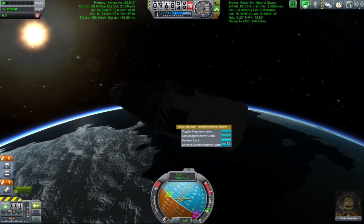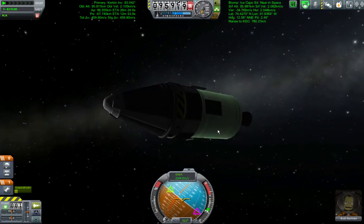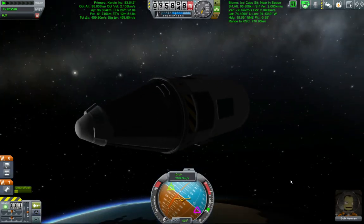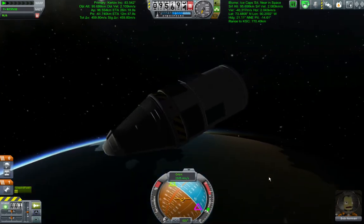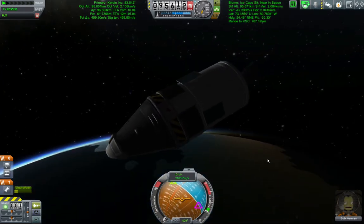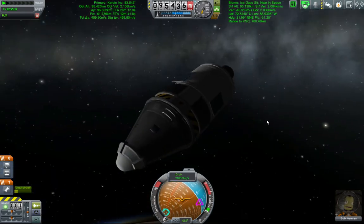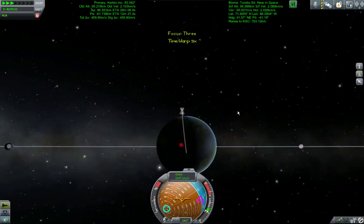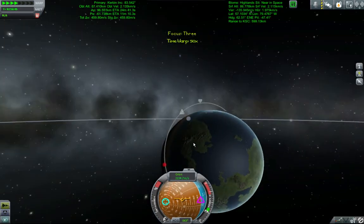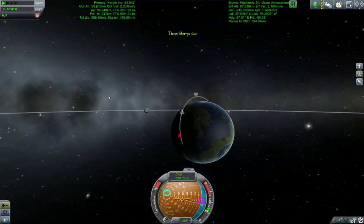I cannot grab the data out of the magnetometer. This is a side effect of having Kerbal Attachment System — I should have gotten the Kerbal Attachment System patch for universal storage, so I shouldn't have to worry about grabbing it rather than transferring stuff out of it. I don't know what the deal is. Minor irritation. If I had a transmitter, I could just transmit that stuff off.